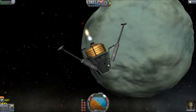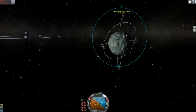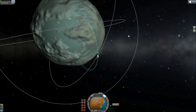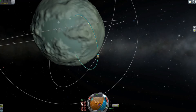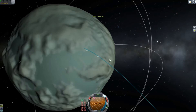Its purpose is crew transport to the Frontier Ground Base. The average MSL mission — as this is a standardized craft that will be used again — is to bring a Kerbal to the frontier base. That Kerbal will unload, an old Kerbal will get back on, and then the MSL can fly to the frontier station and park next to it so the Kerbal can fly over and board the station.